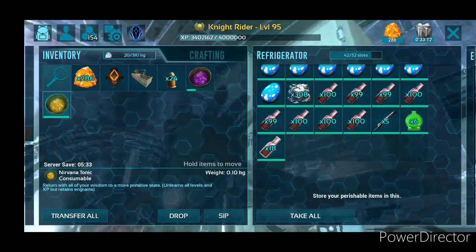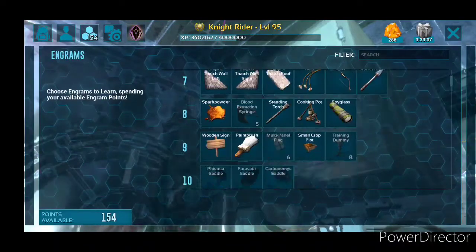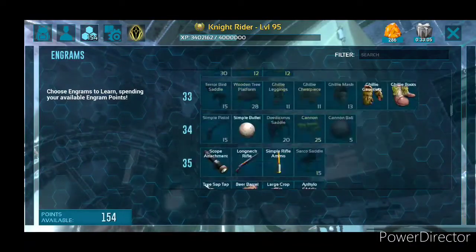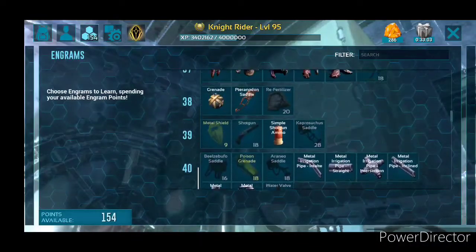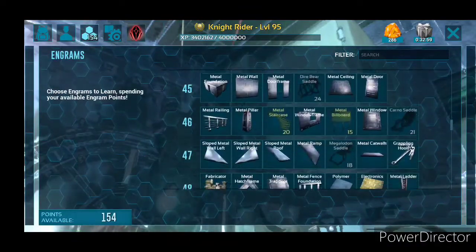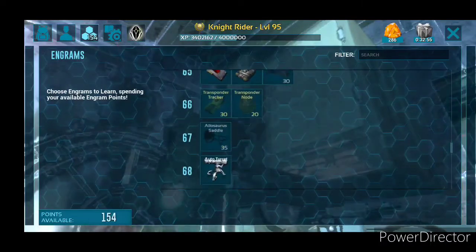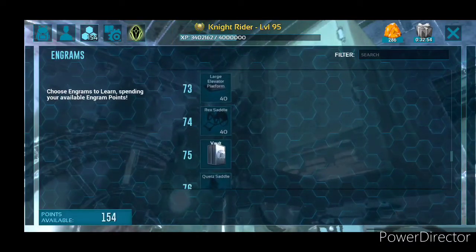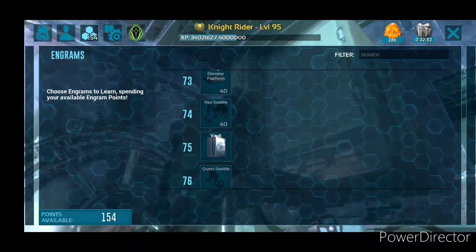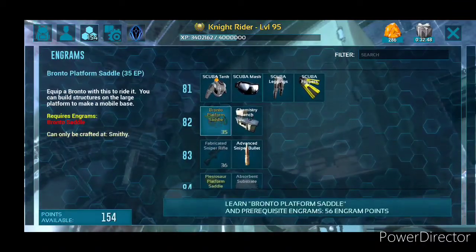Now as you can see I'm level 95 and I have quite a few things unlocked. I have a few points left here — some things are unlocked, but of course not everything. You can see you can't unlock everything because you don't have enough points. So you unlock what you need. Now let's say I ran out — here I have 150 points left. Let me unlock a few more things.